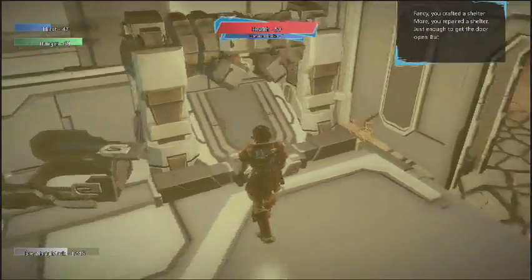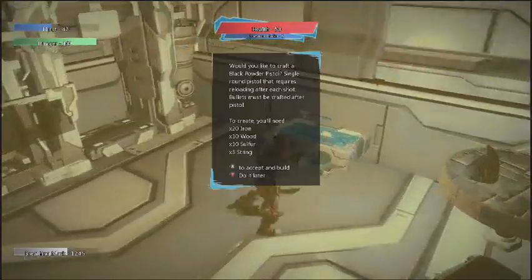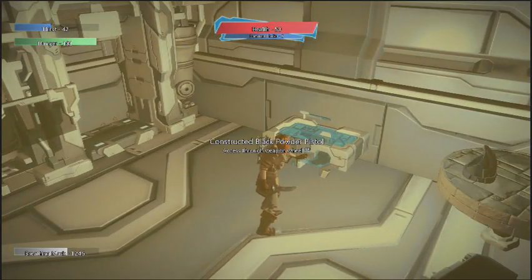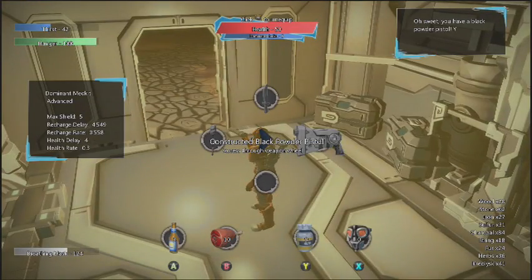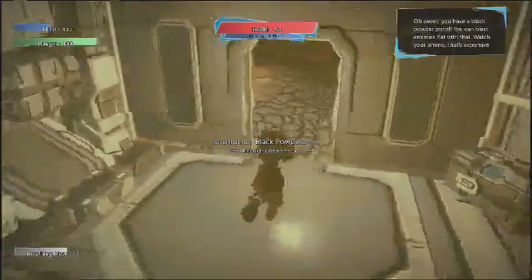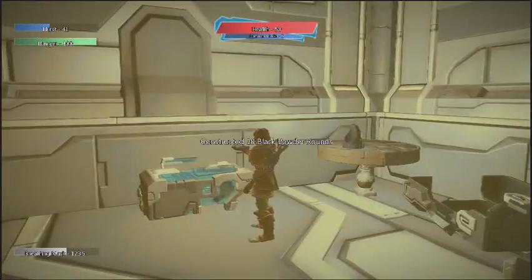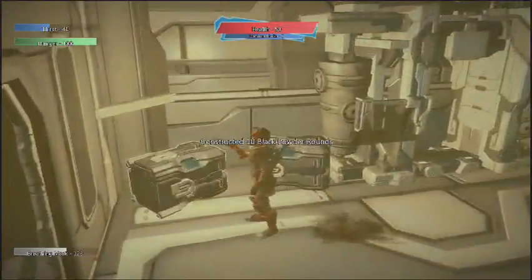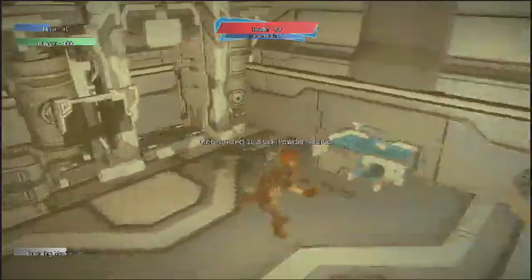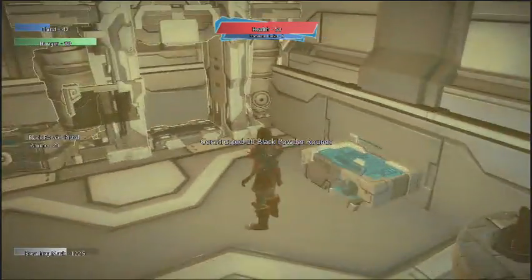Okay, so we've got a food generator — make some food. Here we have the black powder pistol, which we can create and equip. I know the icon is of a normal pistol, but they don't have a black powder pistol icon in the game. Let's go craft a couple more bullets for it. Okay, I got 13 — now 23, that should be plenty.